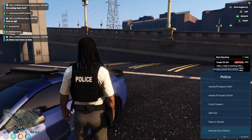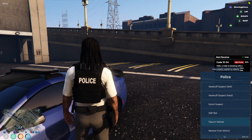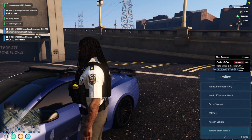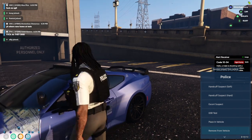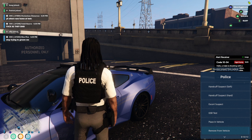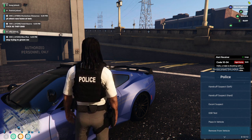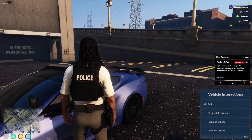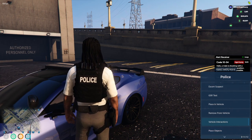Next up is place in vehicle and remove from vehicle — pretty self-explanatory. Say you have somebody by this vehicle right here, this Mustang — you'd go ahead and click 'place in vehicle.' The same goes for 'remove from vehicle': you go towards the vehicle, and you can be on either the driver or passenger side. Sometimes it has to be side-specific — if it doesn't work on one side, try the other — then click 'remove from vehicle' and they'll be removed.